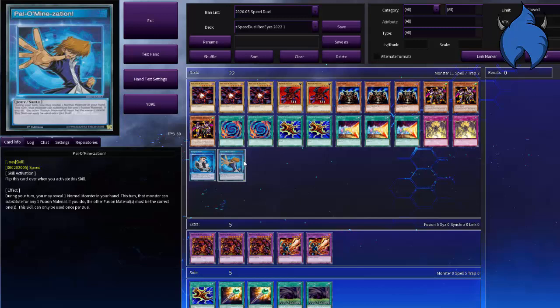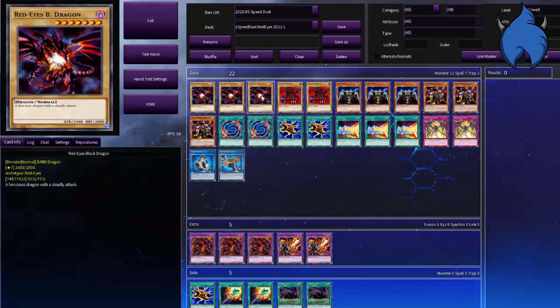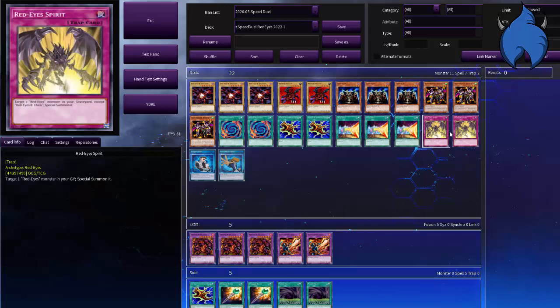With the Polymerization skill, you reveal one monster and it can be treated as a substitute for any one fusion material. So if you have both skill cards in hand, you reveal one and search the other. Long story short, you can easily go into Meteor Black Dragon, which is a 3500 beat stick. Then if you bring out Meteor Black Dragon, Red Eyes Spirit resurrects Red Eyes Black Dragon from the grave. This strategy really just focuses around spamming out Red Eyes, Meteor Dragon, and then Polymerization into Meteor Black Dragon for high output damage.